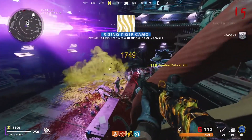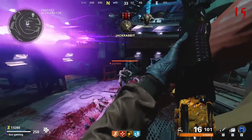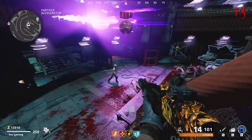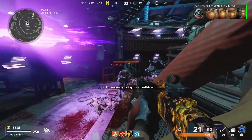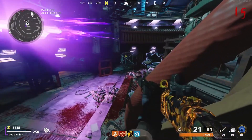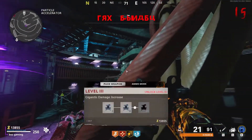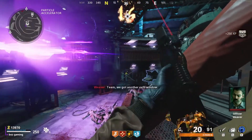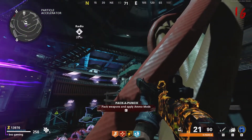In this video specifically, we're going to be going over a pretty simple glitch that you could do near the pack-a-punch machine, which can be used to efficiently get crit kills on any of your guns or just get high rounds in general. However, compared to the glitch we talked about in the last video, this one is not nearly as good in terms of high rounds. So if you're looking for a high rounds glitch, I definitely recommend checking out the last video's glitch, but if you're looking for a good glitch to get critical kills, this is definitely the one for you.